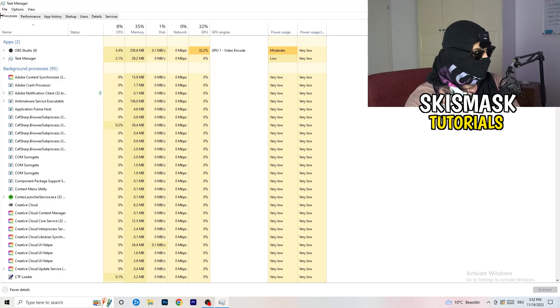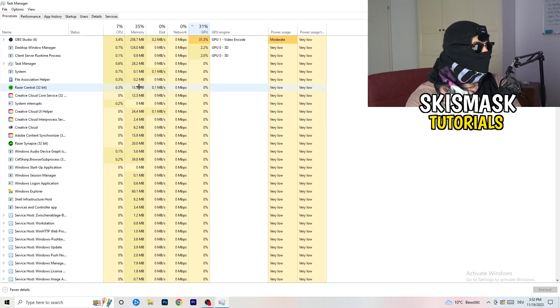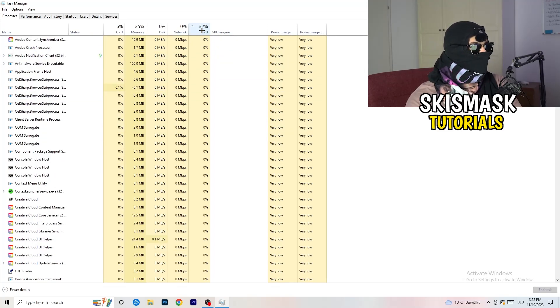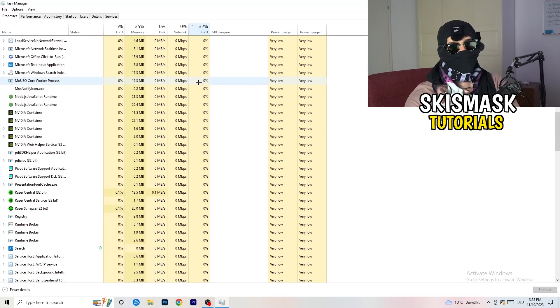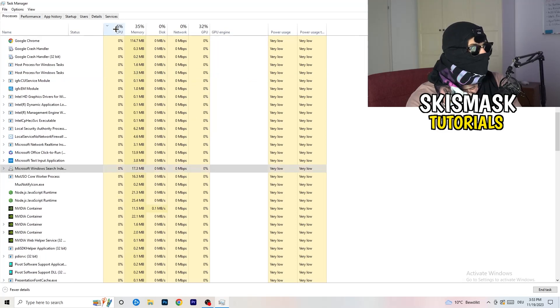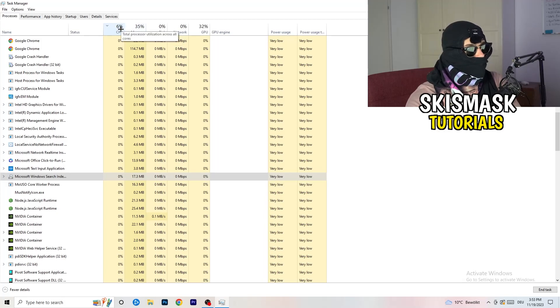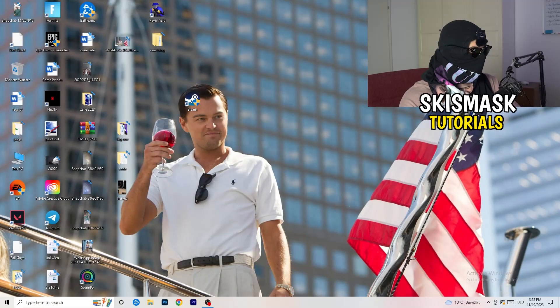Now click into the Processes tab. You'll see Applications and Background Processes with CPU and GPU columns. Click the GPU column first to sort by usage and end any process that's using too much GPU and isn't related to Windows — right-click it and click End Task. Then click the CPU column and do the same for any program using too much CPU. Once finished, close Task Manager.